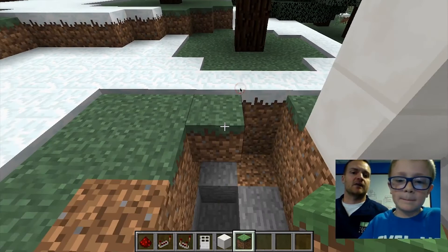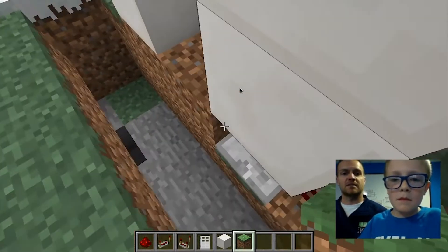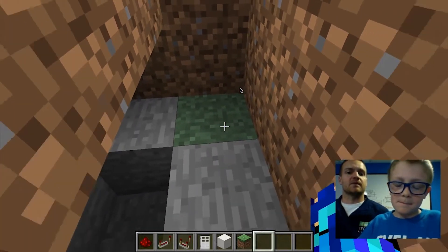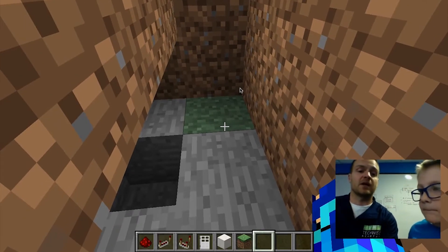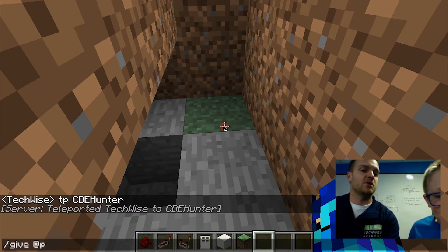He's building this redstone dust away and making it look nice. What he's going to do next is give himself a command block. Our server is set up to allow players to use command blocks — most servers don't do that, but you can do this in your own creative world. Use slash give at P, meaning you the player, then command underscore block, and that will give a command block to your player.